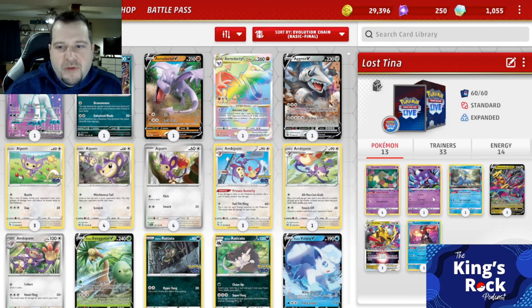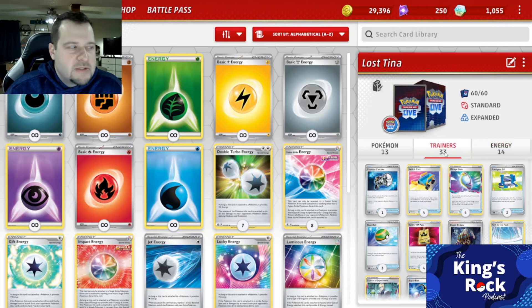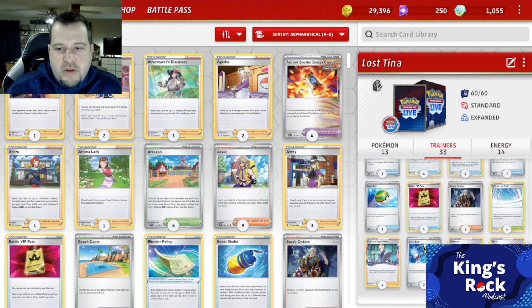We have four Comfy, a Sableye, a Cram, a Raiting Renegent, and a 3-3 line of Giratina V and Giratina V Star. For the Energy Count, we have four Jets, four Psychic, three Water, and three Grass Energy.